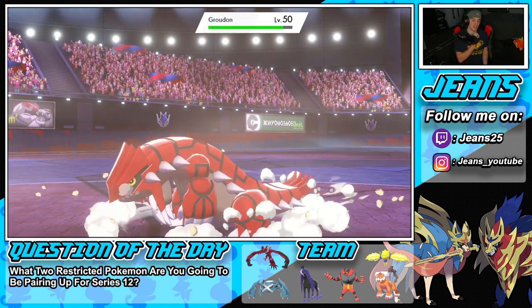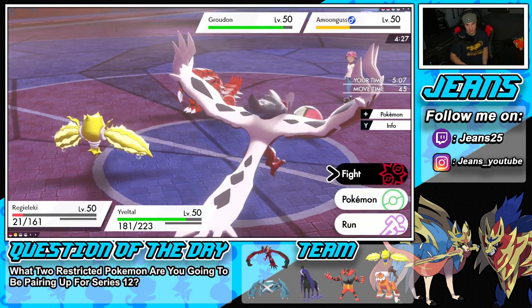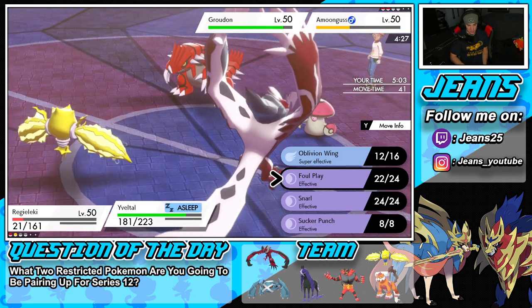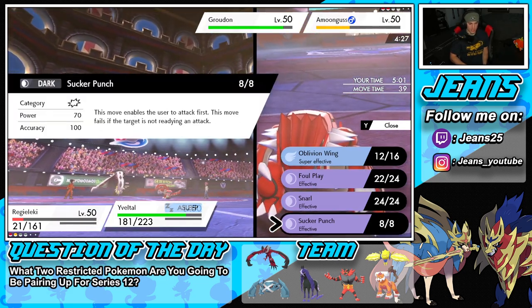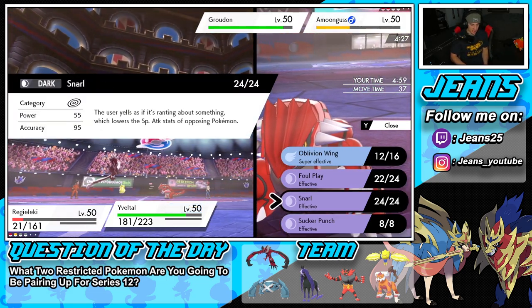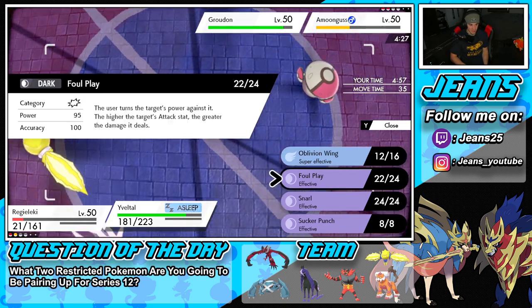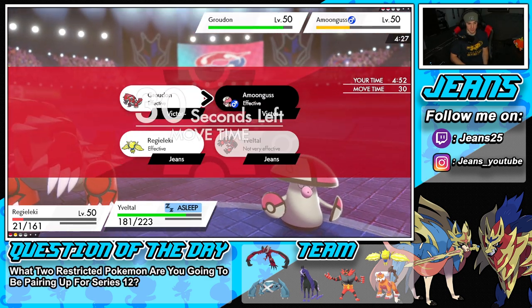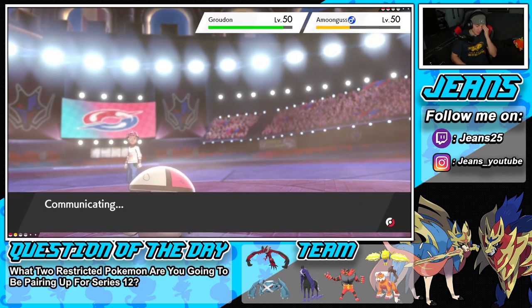Protecting Regilecki is our last hope here. Thunderbolt's not even very effective. We do have Sucker Punch. Foul Play might be our best bet — going into Foul Plays while trying to get Yveltal to wake up.